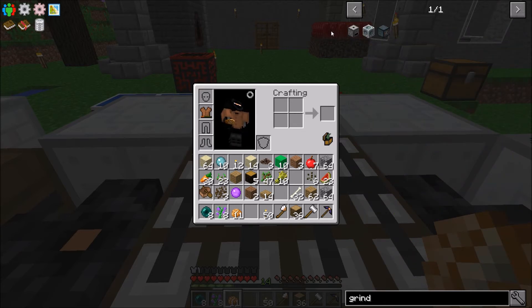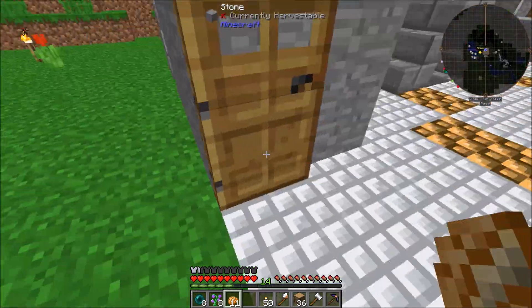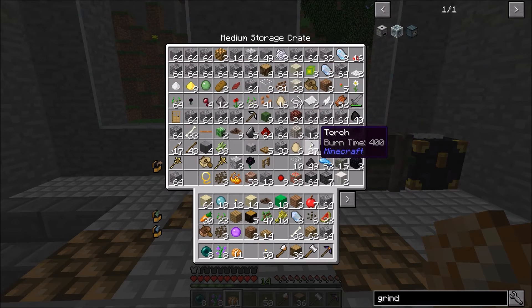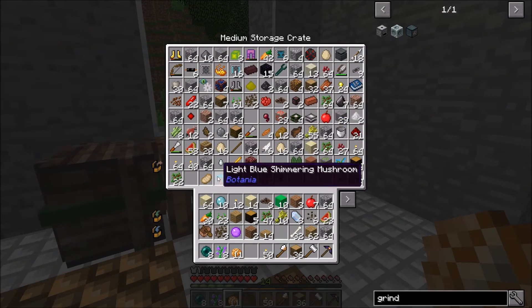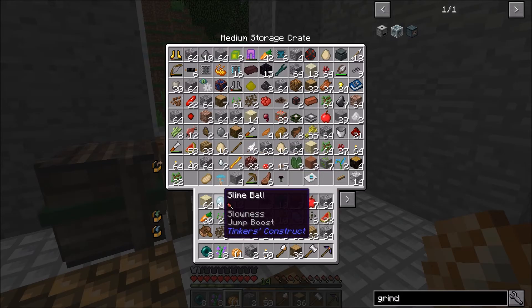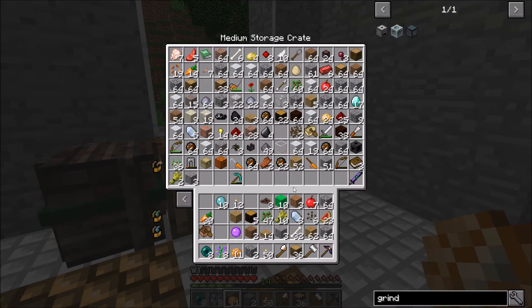We need a grindstone, which we can make pretty easily. I just kind of want to get more resources. We need three of those, and we need any of the unique rocks of Minecraft like diorite and stuff. We have some granite there - alright, we have three of that. We also need two cobblestone. We need to empty my inventory. We have everything except the wooden gear, which is four sticks.